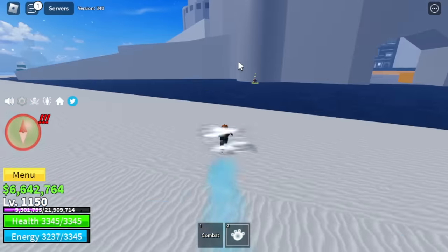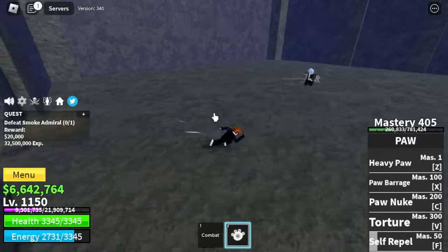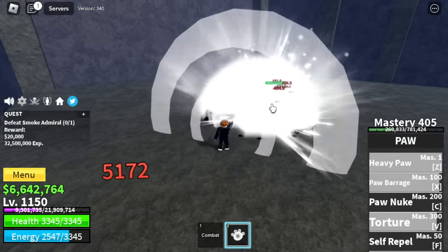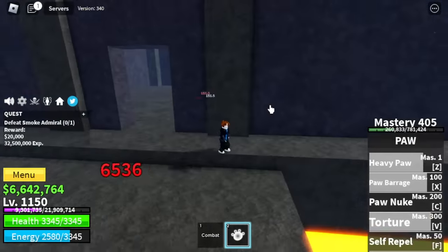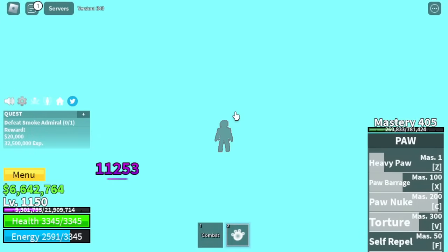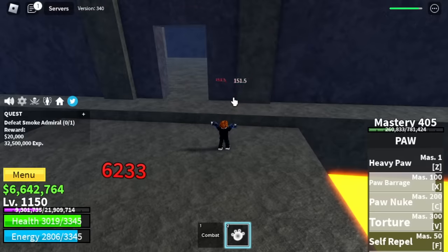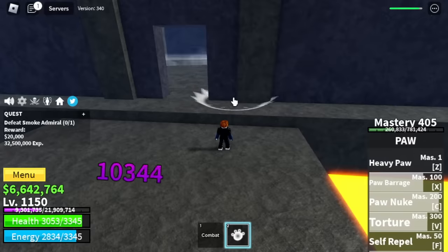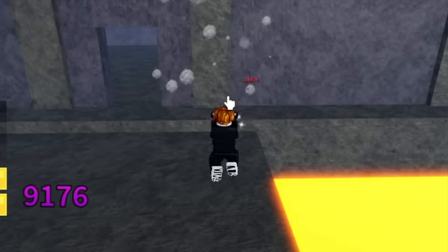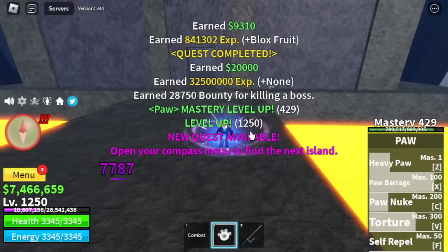This part is kinda easy. Target here is the Smoke Admiral — the easiest boss to defeat in the Second Sea. Use all your skills and lure him to the wall using Wall Strat. There is a chance he might damage you, but he cannot burst you. Do server hop here a lot. Target level is 1250.